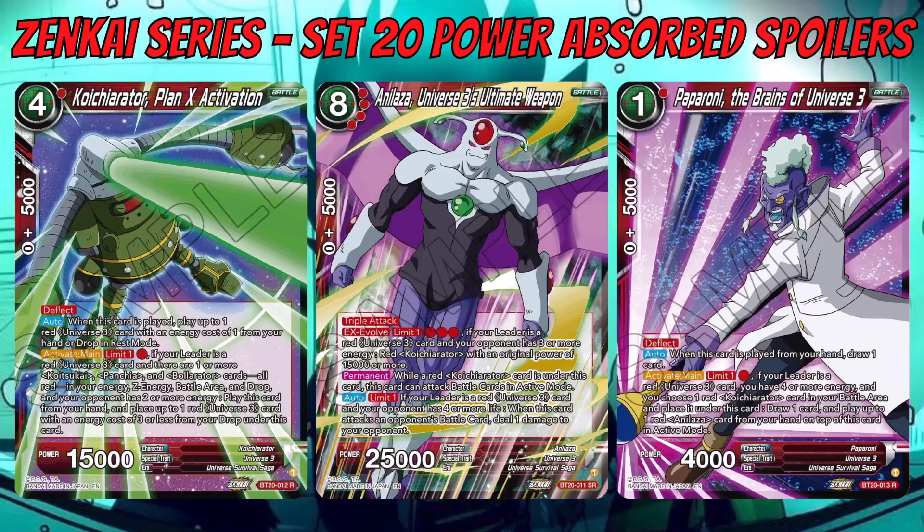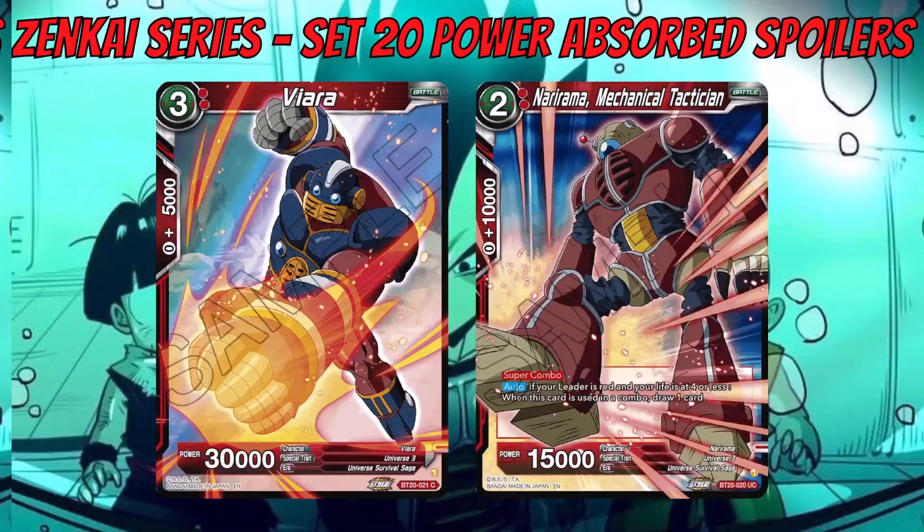There's also a skillless Universe 3 card — a 3x3k — and a red Super Combo for Universe 3: Nariama, Mechanical Tactician. It's a generic Super Combo — if your leader is red and your life is three or less, draw one. Not bad since the Universe 3 deck benefits from draw and search ability. That covers all the Universe 3 cards.